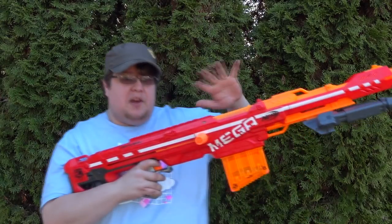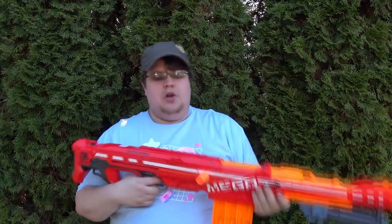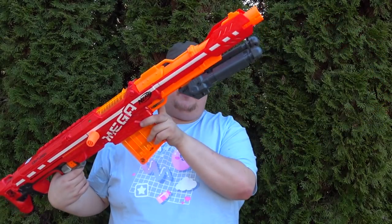And it didn't include the scope — did I mention that already? What you see here is what you get. You get the Centurion; the barrel pops off, but once you clip it in it doesn't come back off. You get six mega darts, a six-round mega dart magazine, and a foldable bipod.